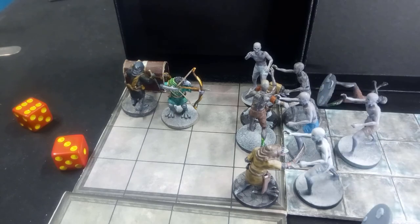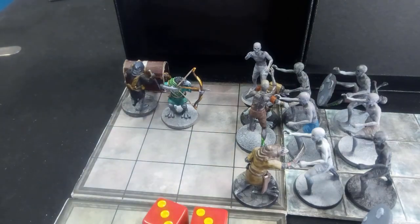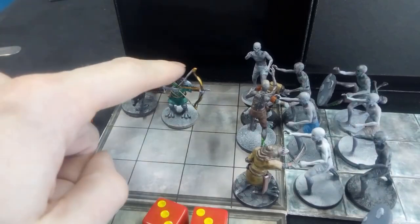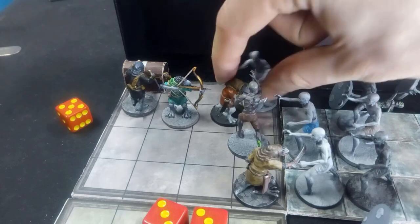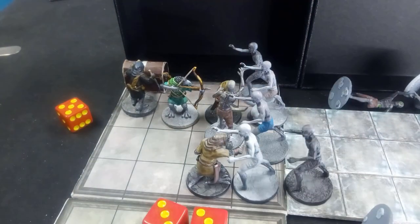The third moment begins. Sneaky Beaky doesn't want to risk failure. He holds two dice back this time, so now he just needs to roll a two or more — and he does. Three pins down. The fight is going badly though. Two more ghouls went down but the choke point is broken and Beaky Bo is out of arrows. Another three ghouls are going to join the fight in the next moment as well.